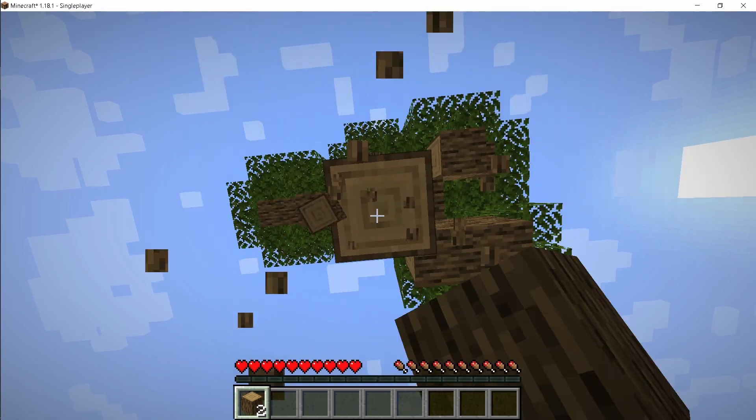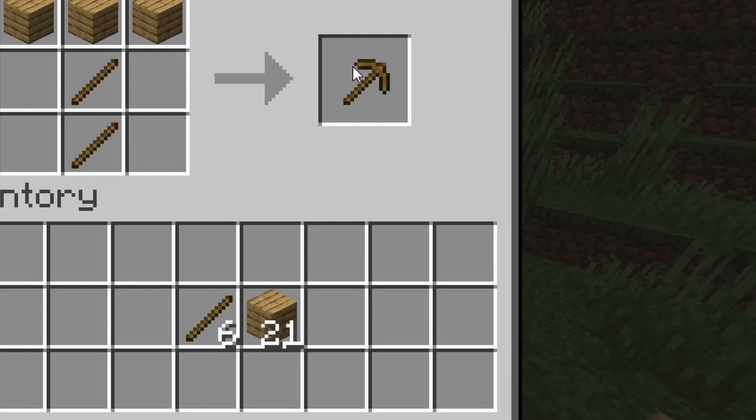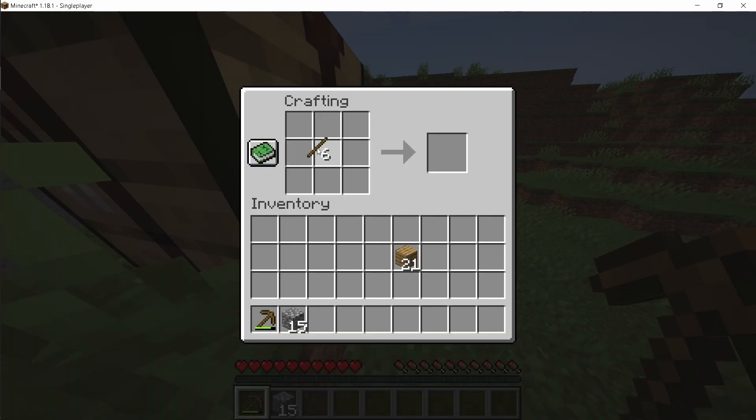Before we get started on that we first have to get some essentials. So first we're going to get some wood, then we're going to get some stone, and let's get a little wooden pickaxe. I always like to get 15 stone because it basically allows you to get a pickaxe, a shovel, and a furnace.